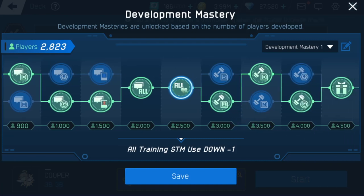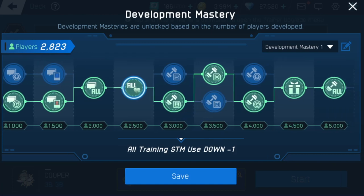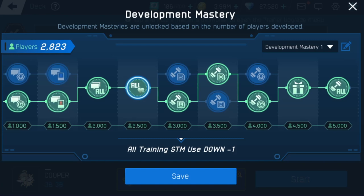All training stamina down negative one — it's only one stamina down, but it still adds up in the long run. Now here's where we get to the really big gains. It's INT bonus plus three, or strength bonus plus three, or DEX bonus plus three, or mental bonus plus three. It's like having another facility upgrade — basically like being at level four facilities. That is so good when you're making your characters.